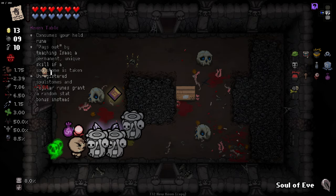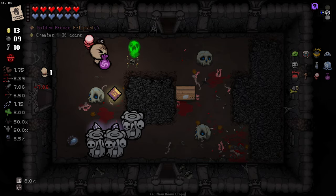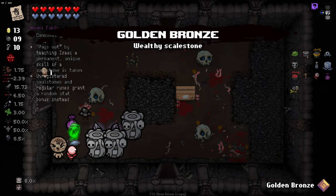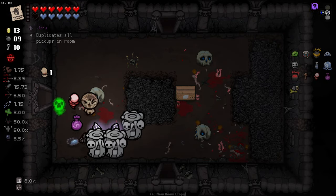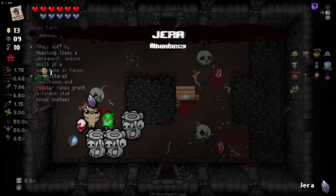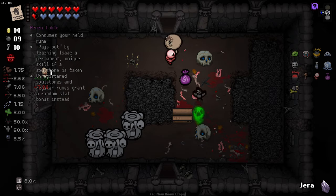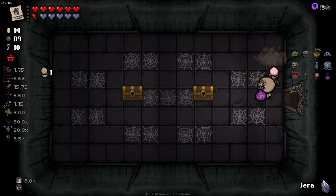We got triple again. Pair of Ravens — we just get two birds that follow us around. Nice! And we got a Yerra here. I'm going to hold on to the Yerra, because we can use it to duplicate our next amount of soul stones and get more stats.